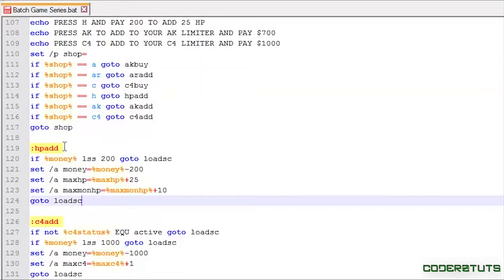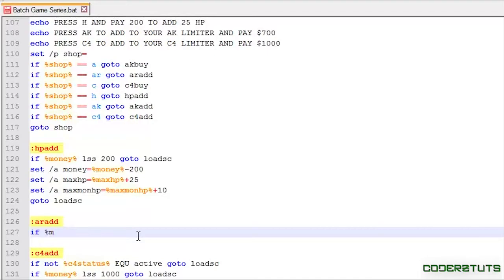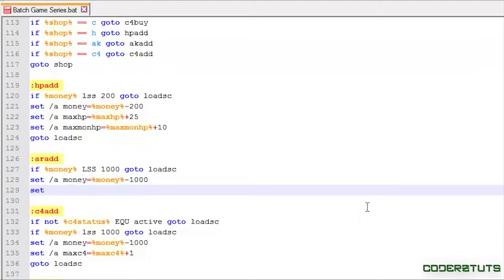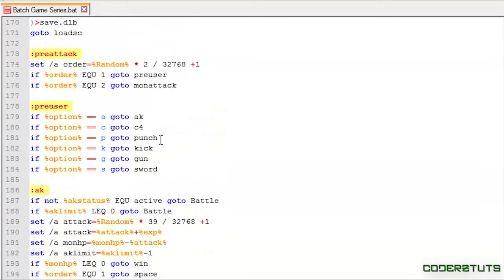Let me make a marker for AR_ADD. I'll say: if money is less than 1000, go to load_sc. Then set /a money equals money minus 1000, then set /a max_armor equals max_armor plus one, and then go to load_sc.